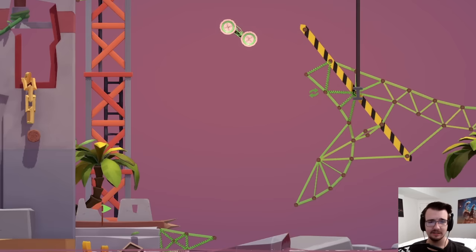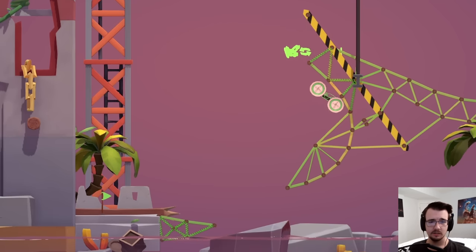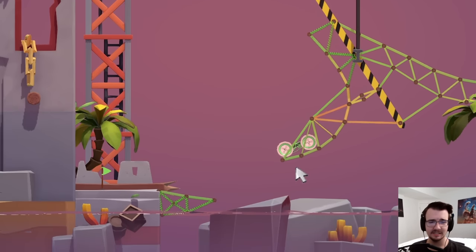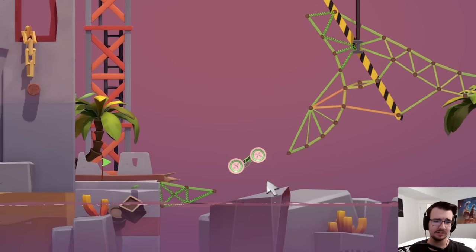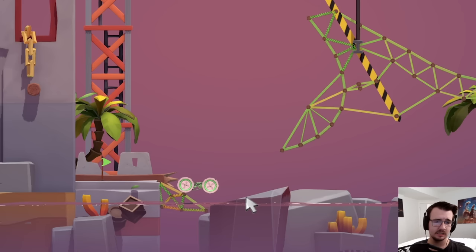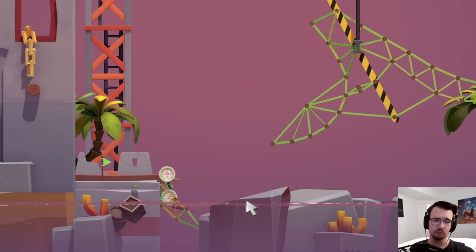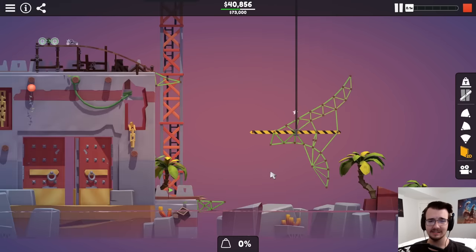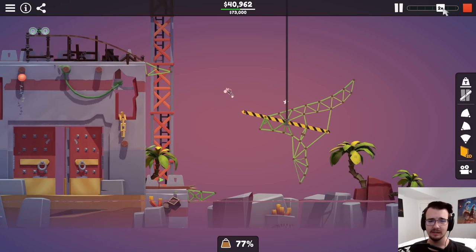Oh, interesting. Take it real slow here. Everything's fine — it moves around a lot, but nothing breaks. The edge is really unstressed and it just lands. Oh, it's a road that breaks — I see. This steel? That could be a rope.